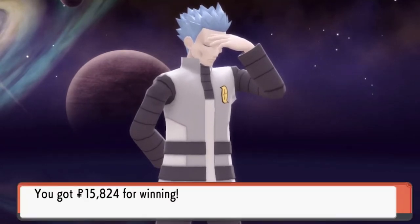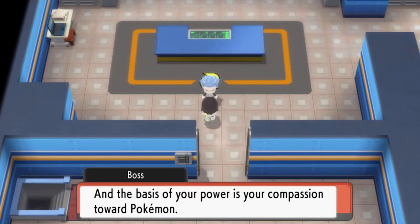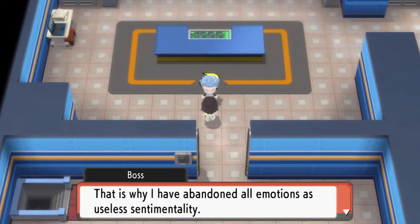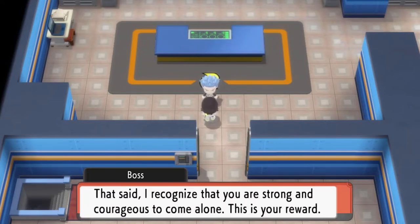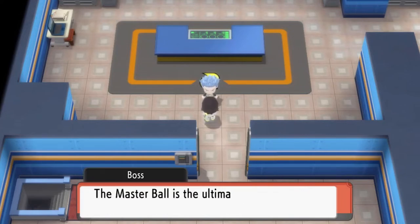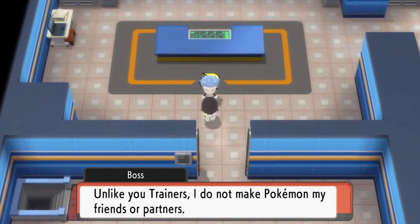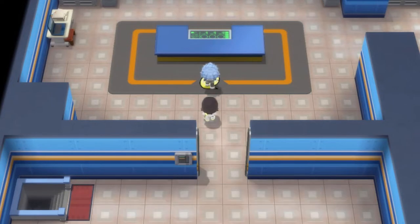Cyrus says: 'I see you are indeed strong, and the basis of your power is compassion toward Pokemon. Such emotions are but illusions and they fade over time. That is why I have abandoned all emotions as useless sentimentality. I recognize that you are strong and courageous to come alone. This is your reward.' We get ourselves a Master Ball — the ultimate Pokeball that will unfailingly catch any wild Pokemon.